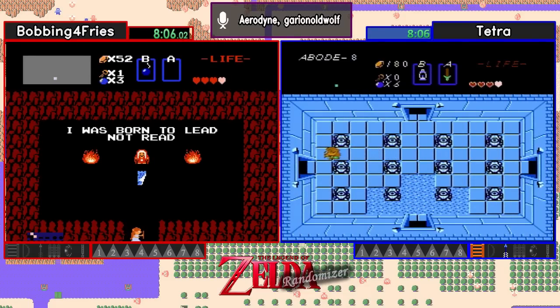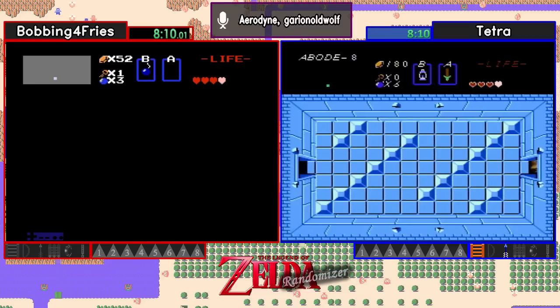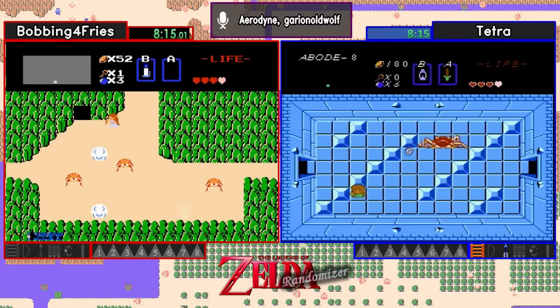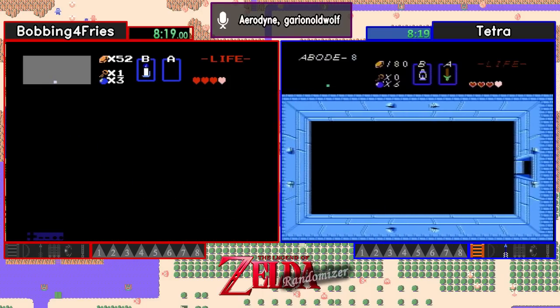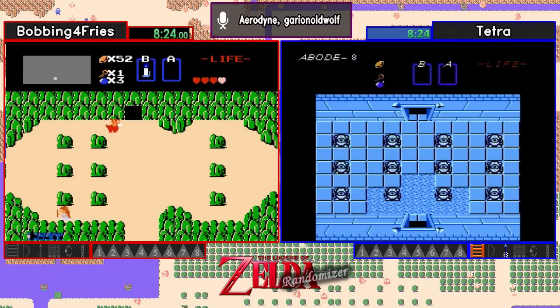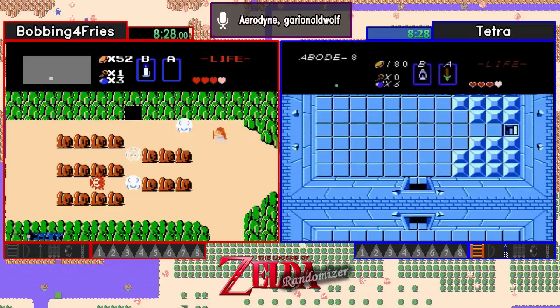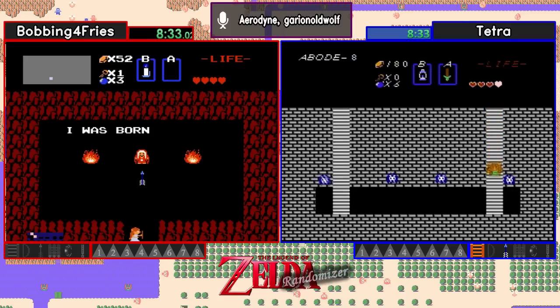To answer a question in chat, I don't believe Bobbing made it to that screen yet. The nice thing about finding level 8 is there's two items in level 8, so we could potentially have an important item in here. And if we're lucky, the Triforce will be easy to get to as well. There's one of our staircases. I love the way Gleoc looks with that sprite set. And silver arrows for Bobbing — very nice.